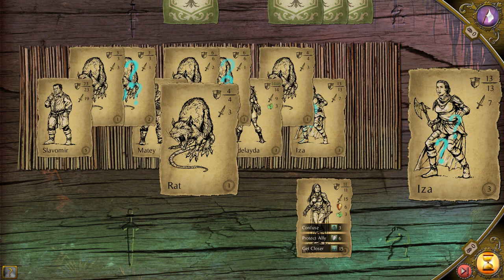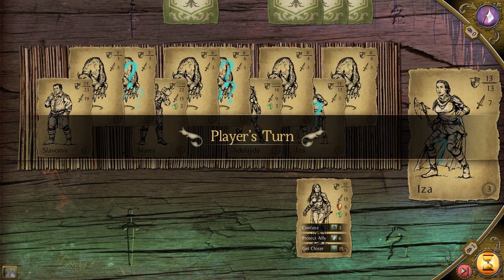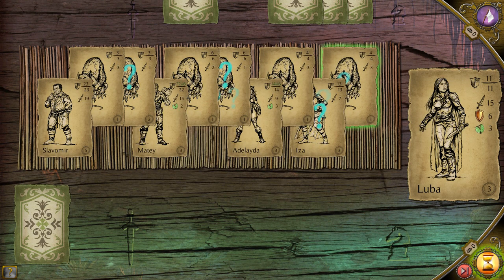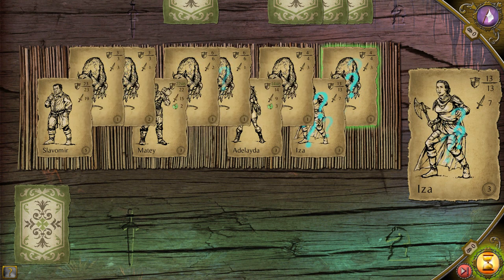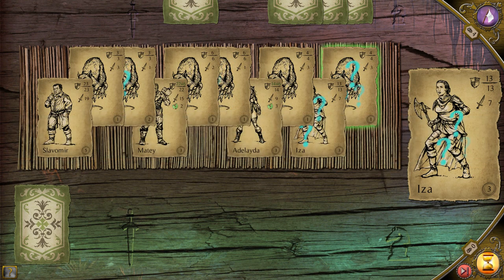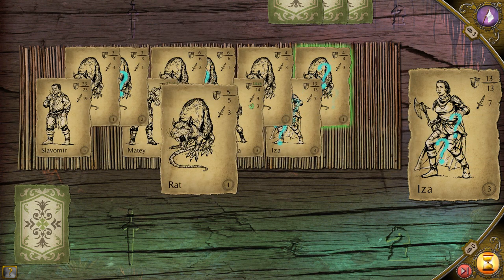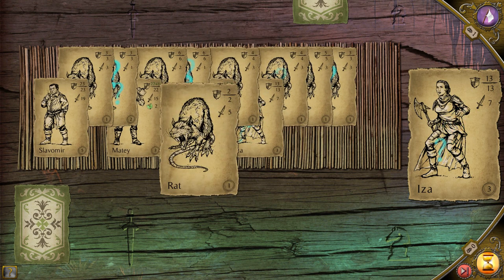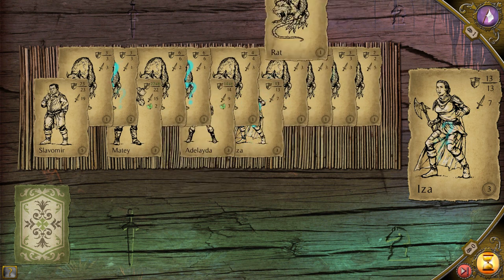Then it plays a rat. My turn — I'm going to confuse that rat, I think that'll be my best play, because I'm going to try to protect this character. I don't know if it'll work or not. Then I end the turn. The computer's going to get to play the rest of its cards, which is an insane number of rats. So I may lose a character or two here. We'll see what happens.